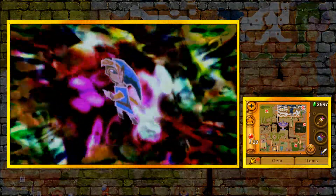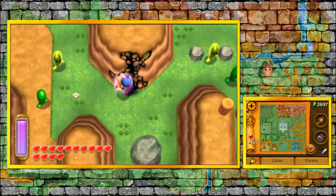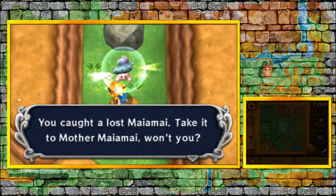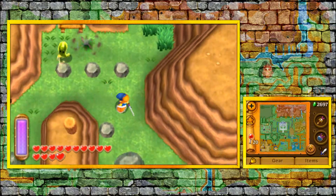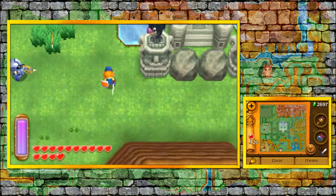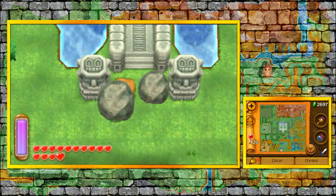Ironically enough, if we actually head over to Hyrule, in the same exact place, we got Mai Mai 59. As a result of getting the Titan's Mitts, we have the ability to get a lot of Mai Mais that were previously inaccessible.